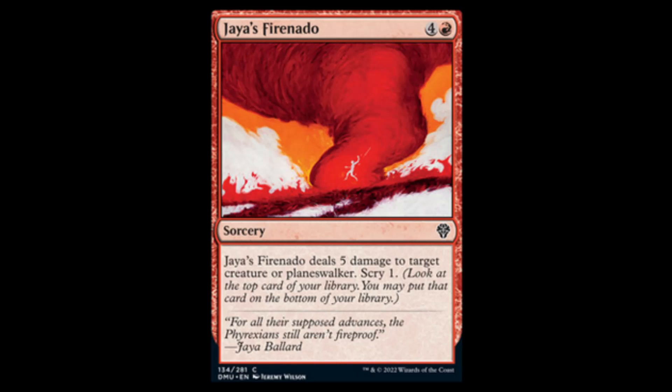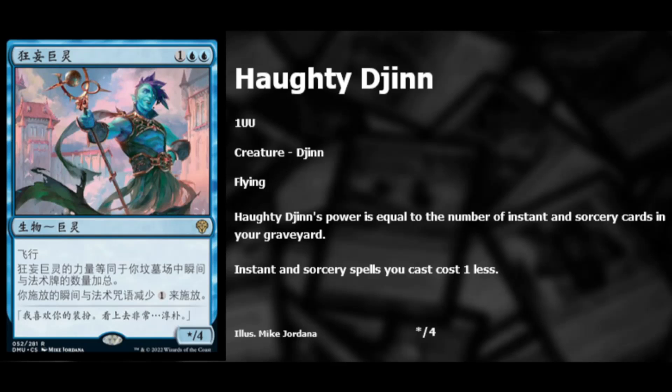Next, Jaya's Firenado — red and four, deals five damage to target creature or planeswalker, scry one. Definitely a limited all-star at best. Then we have Haughty Djinn — two blue and one. It flies, and its power equals the number of instant and sorcery cards in your graveyard. Instant and sorcery spells also cost one less to cast. This is going to see serious play in red-blue — just the fact it makes everything cheaper to cast is nuts. It could almost slot into a storm deck, and it's big enough to be a kill condition. Definitely a limited all-star and probably a standard player too.